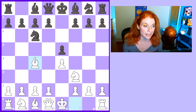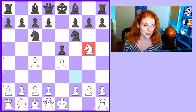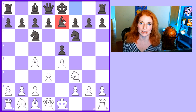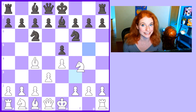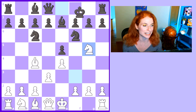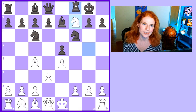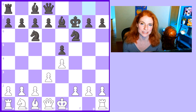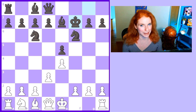For instance, in this position, after Knight F6, Knight G5 immediately — very testing move. But the big difference is that once you've got the bishop developed, whether it's on E7 or C5, it's actually pretty easy to meet Knight G5 because you can simply castle. And then after Knight takes F7, Rook takes F7, Bishop takes F7, King takes F7 — let's check in again on little Fabi about this one.